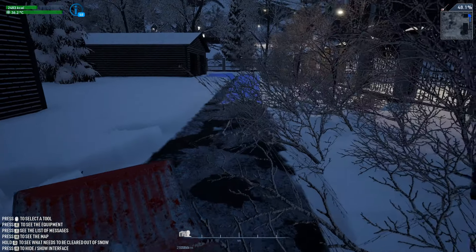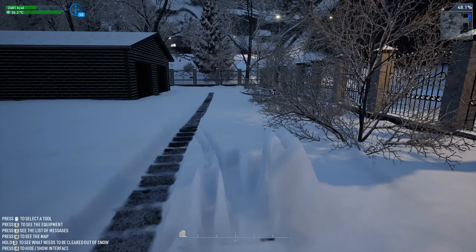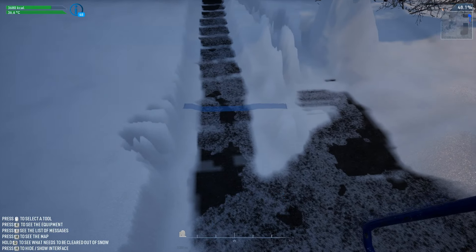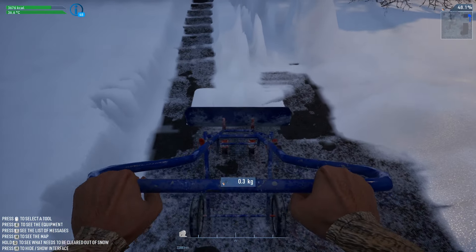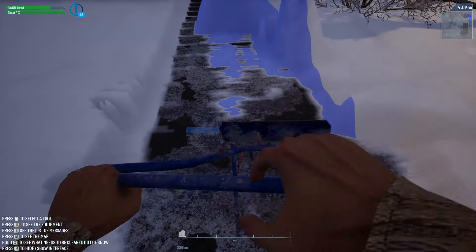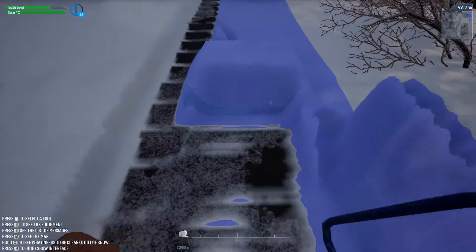Let's go ahead and drink a coffee by pressing E. Let's have a soup — oh wow, soup does absolutely nothing, that is garbage. Look at this: 96 thermoses of tea, one thermos — boom, done. This will keep us warm for a long time. This shovel is so bad — I press Q and look at this, there's nothing, it leaves stuff behind. Really annoying.